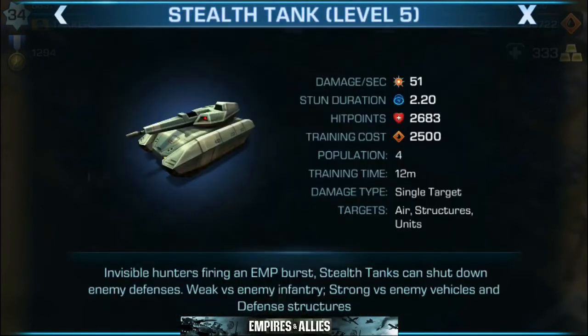Next up we have the stealth tank. The stealth tank is an invisible hunter firing an EMP burst. Remember, EMP is what's going to stun the enemy. Stealth tanks can shut down enemy defenses. They're weak versus enemy infantry and strong versus enemy vehicles and defense structures. Stealth tanks I don't utilize as much personally, however I have been on many maps where they are the bane of my existence. So take a look into stealth tanks — they're a lot of fun.